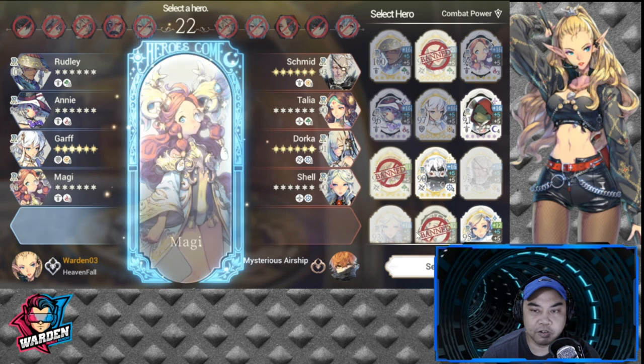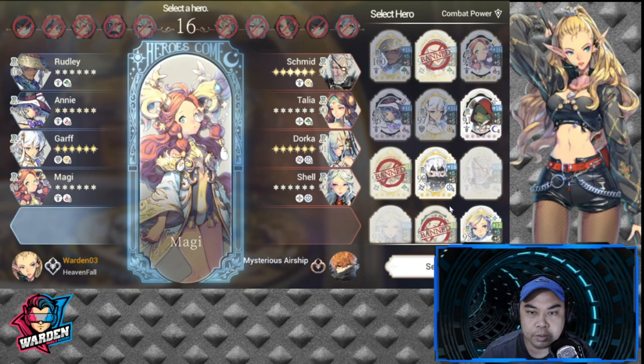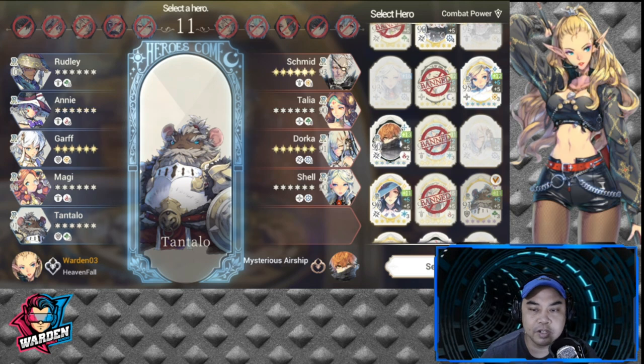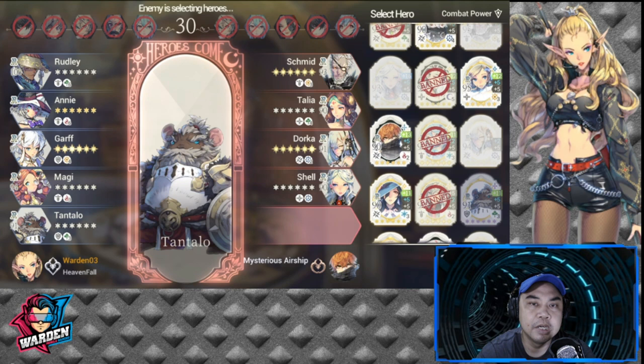For my fifth pick, I need Salu for this one — to have a frontline defense. He ended up with a mixed bunch of picks. I got what I wanted in terms of my picks, and now it's really up to gameplay on how this will play out.